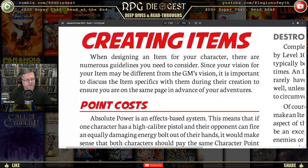When designing an item for your character, there are numerous guidelines you need to consider. Since your vision for your item may be different from the GM's vision, it is important to discuss the item specifics with the GM during creation to ensure you're on the same page in advance of your adventures.